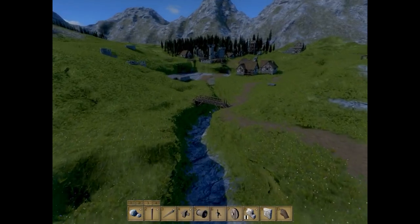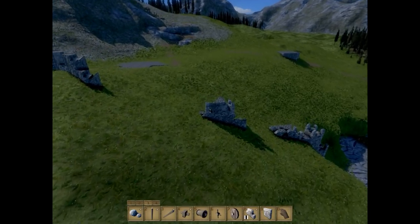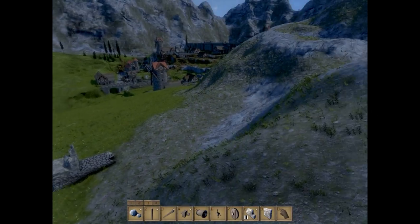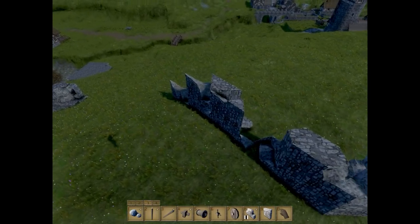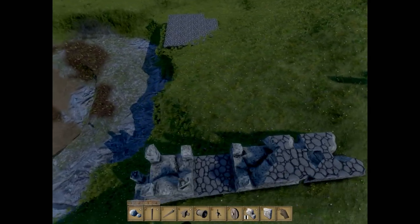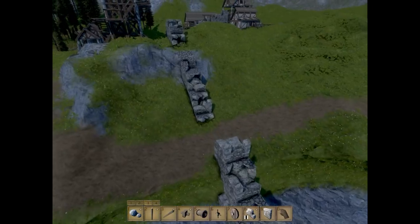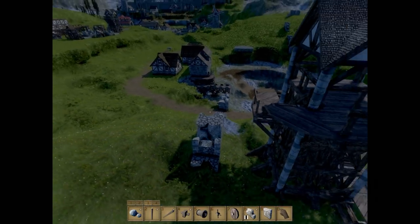Due to another suggestion, I've started working on kind of a ruined old wall that used to go through the valley here — people want to call it the old king's wall. It basically stretches from this end over to there, just a bunch of ruins left over from an old kingdom. It would probably be even older than the actual fort here in terms of lore — if this place even has a lore. I'm just building what you guys tell me to build.